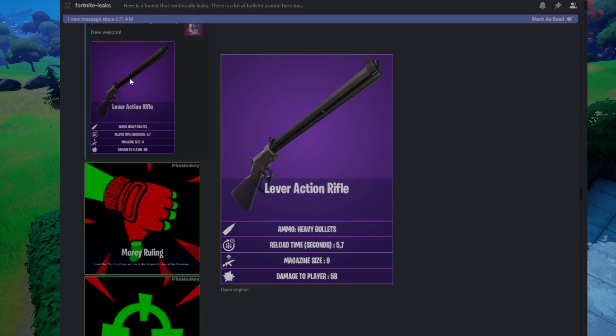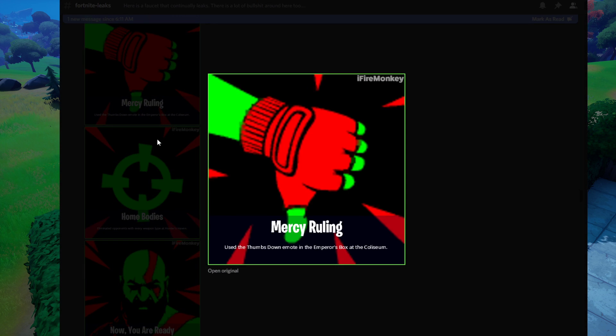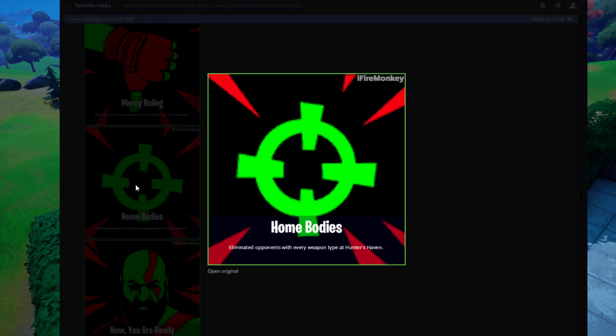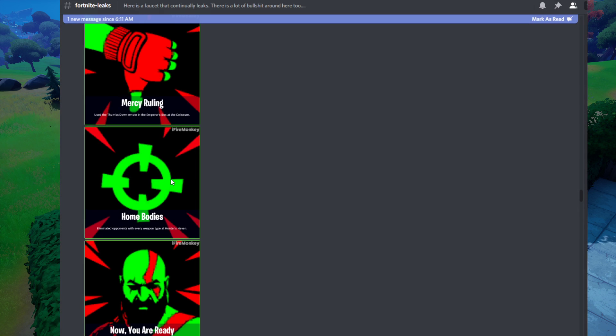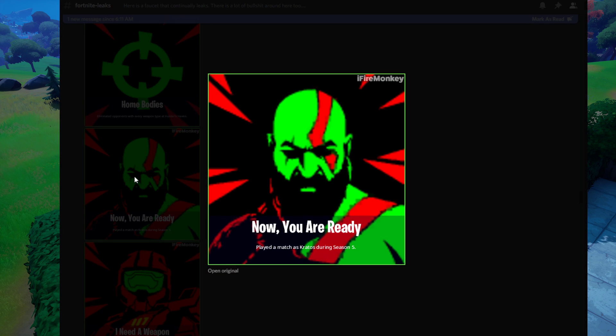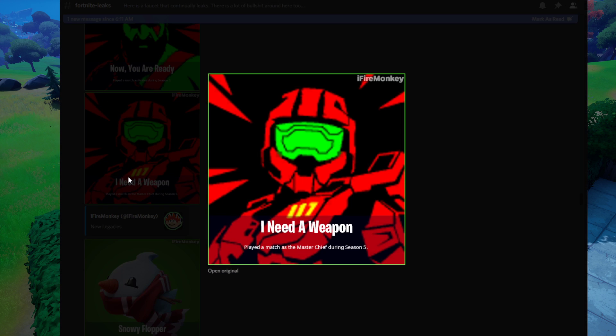Going back into things — the lever action rifle stats are shown there. We have a bunch of new achievements: one is for using thumbs down in the Emperor's Box at Coliseum, another for eliminating opponents with every weapon type at Hunter's Haven, another for playing a match as Kratos, and then playing a match as Master Chief in Season 5.